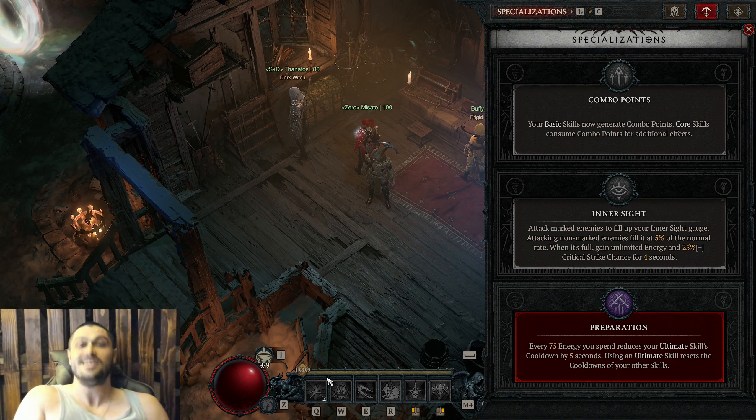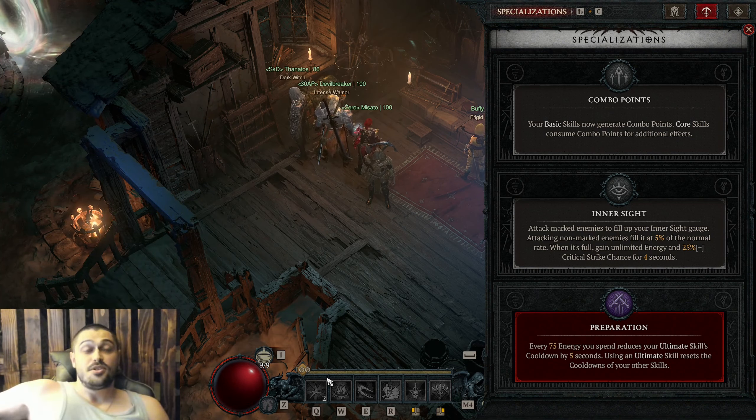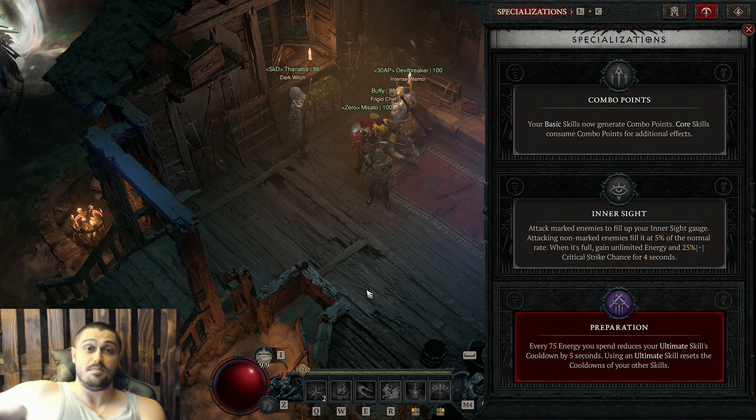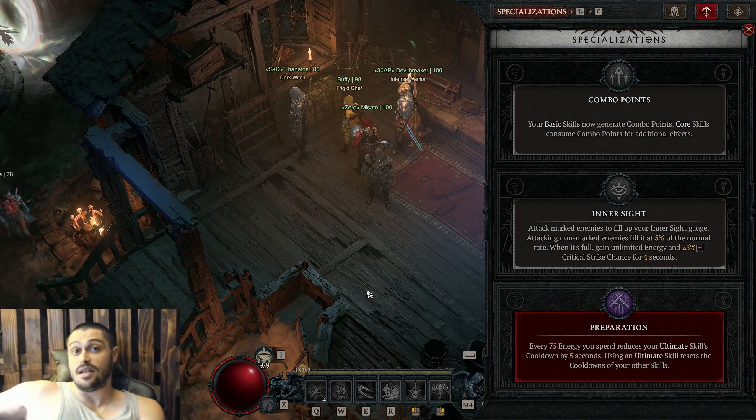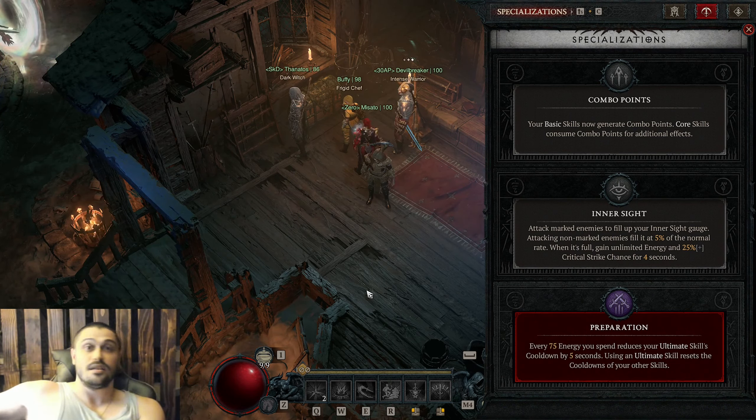The only thing it lacks is damage — you need better gear than I'm showcasing here. I pushed tier 80 plus with this build, and I believe I can push all the way to 100 plus with better gear. I also believe you can easily push 140 plus in PvE if you have one character that bursts and this one to stun lock the entire screen.